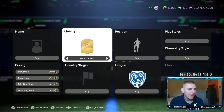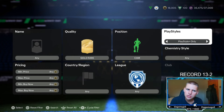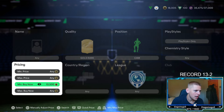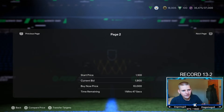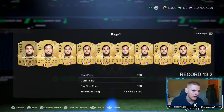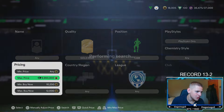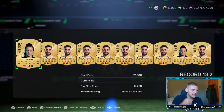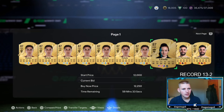The high budget method is gold rare. Position go down to CAM, Playstyle go to Playstyle Plus, chem style leave at any, nation leave at any, league also leave at any. Go to minimum buy now and set it to 10.25K — that gets rid of a lot of the 84-rated players. The players you're looking at are Bruno, Lavelle, and Dybala.